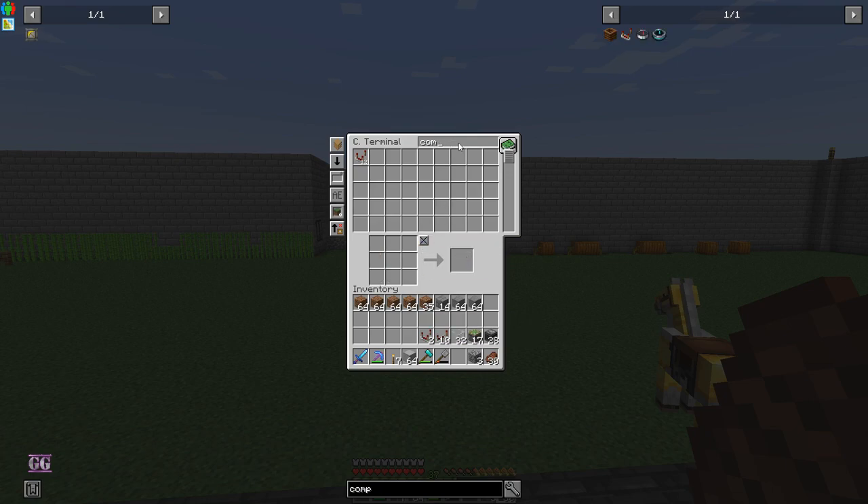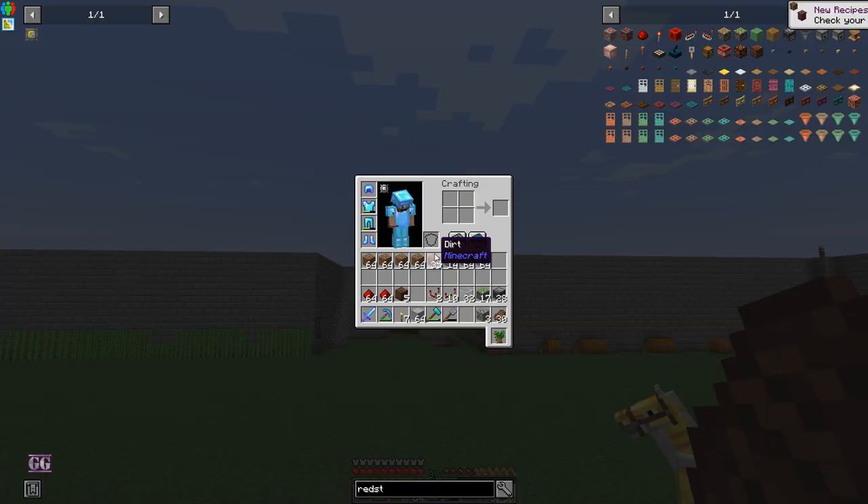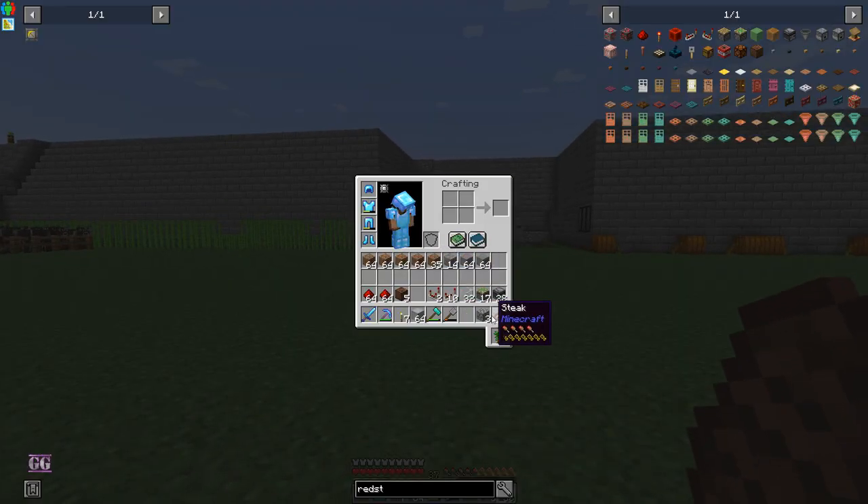We need note blocks — one for each tile, so that's four. I'll have some extra. Then redstone — we need a ton of redstone. Okay, I think that might be it. Let's put that away; the redstone is going to be down below.